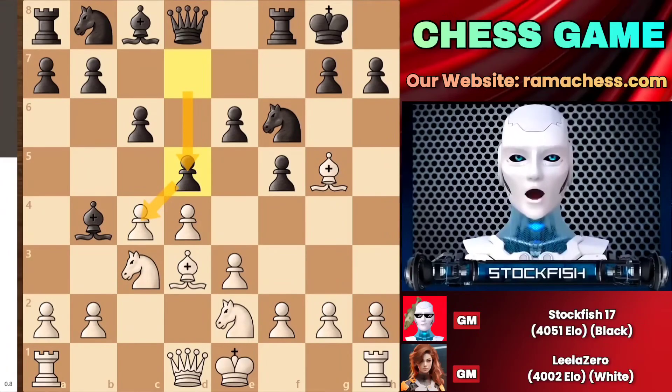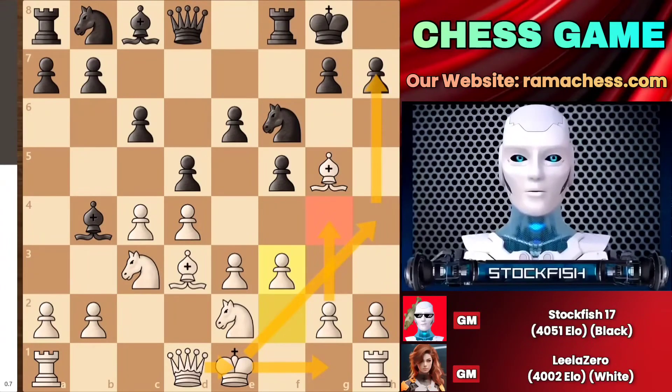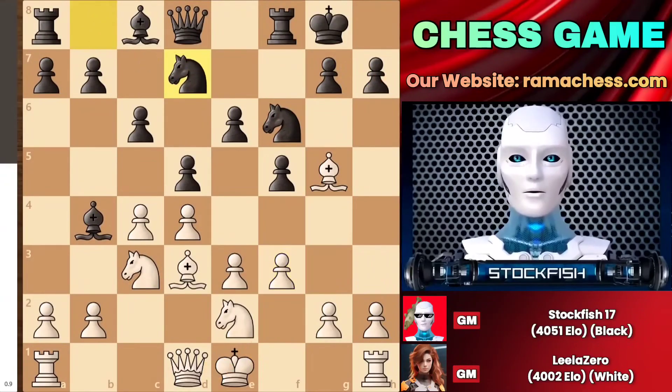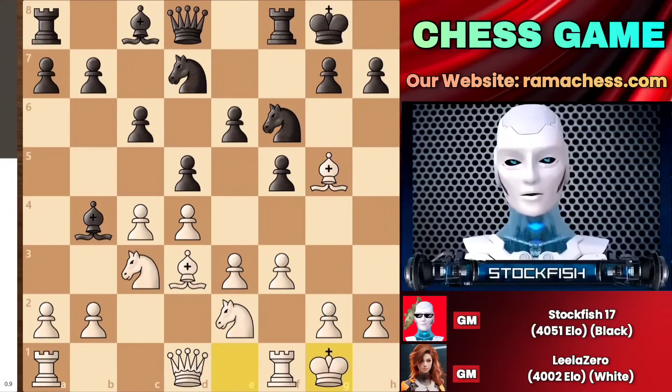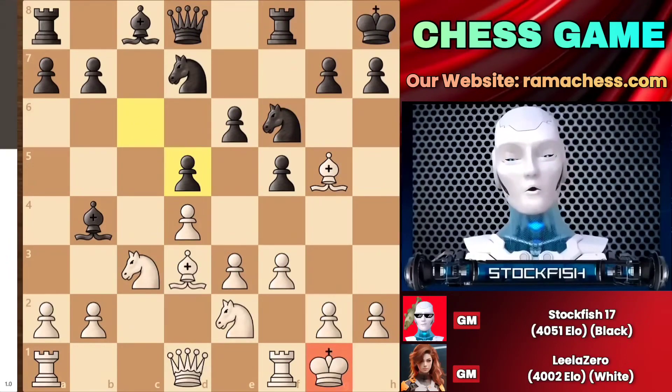Now Leela played f3, where g4 will arrive on the board. She wants to play castle, where queen to e1 followed by queen to h4 can arrive to keep an eye on the h7 pawn. But I also have something special — my king goes to the h8 square because my rook has a semi-open file, where the king hides, as there is a possibility of opening up the light square diagonal of Leela's bishop. We have some center exchanges on d5, and Leela played a very cunning move.